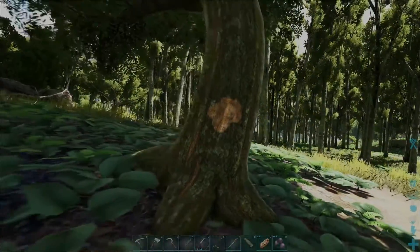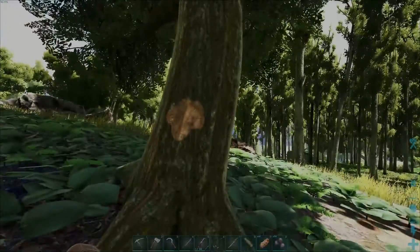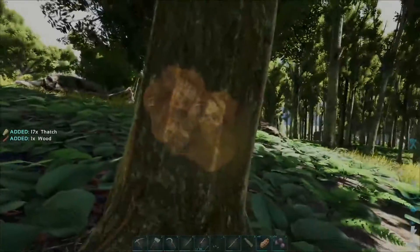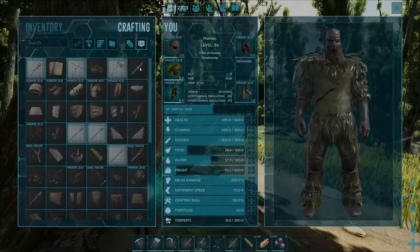Since you haven't got a hatchet at this point, I'm going to use my fists to show you how you do this. Head over to a tree that looks a little bit like this one and just punch the tree until you gather the desired amount of wood — in this case two pieces. There we go, I've just gathered three.